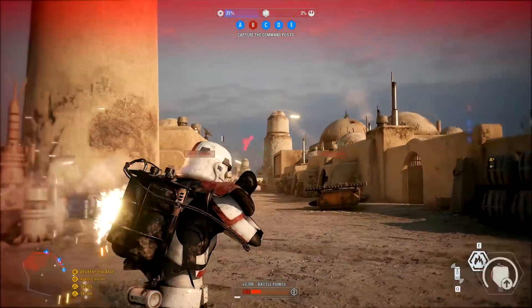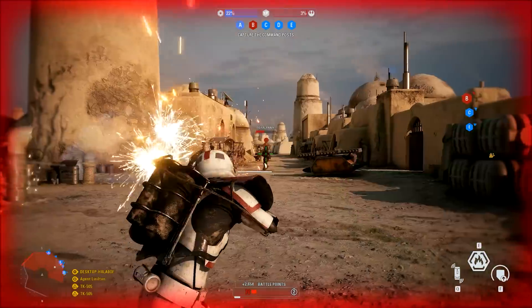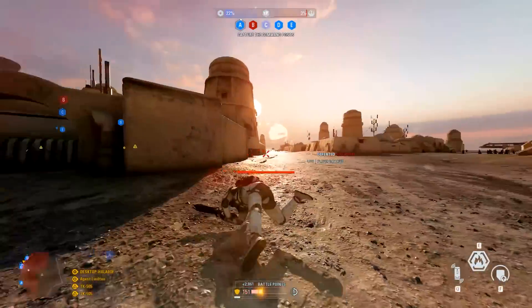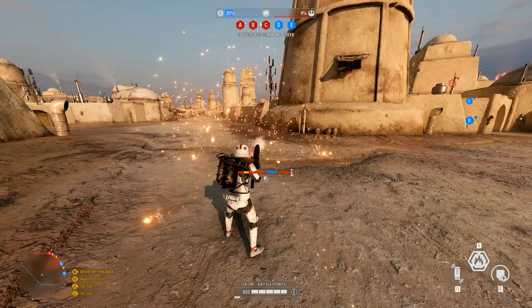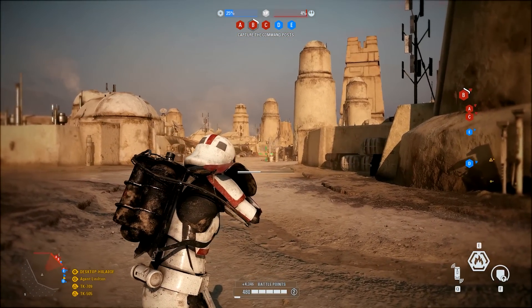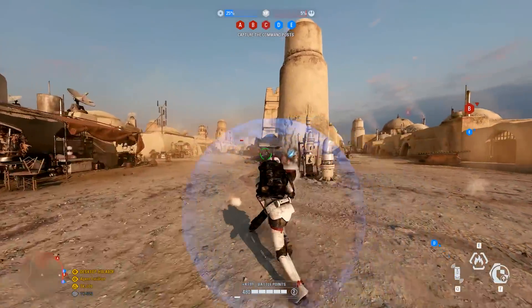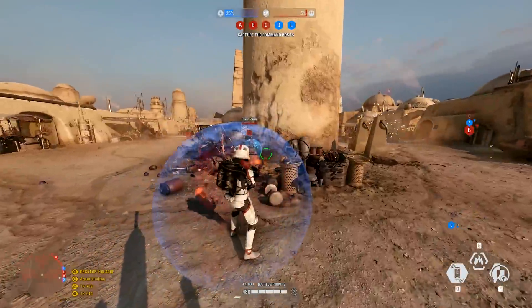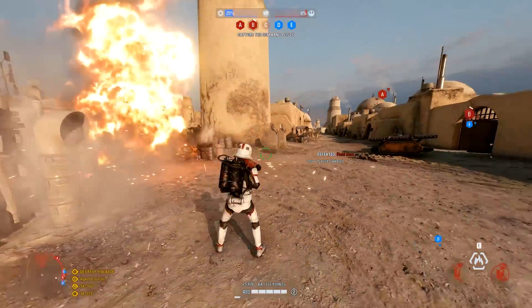Next up is the projectile toggle — a different mode for the flamethrower that allows you to shoot fiery projectiles with good accuracy at range. It also has a really nice sound effect and is pretty deadly. There is also a personal shield with a little extra feature: it gives you a speed boost for a short time, allowing you to get away.